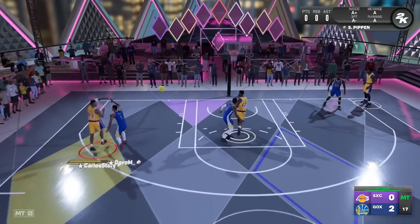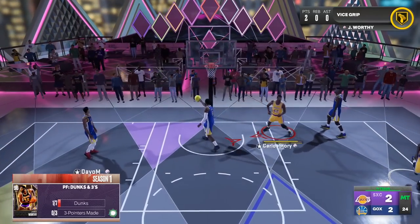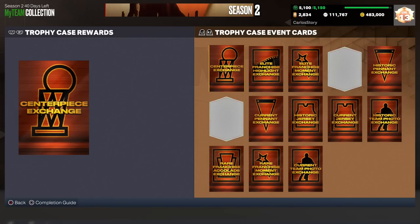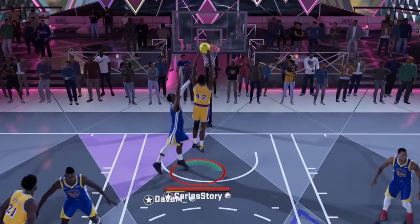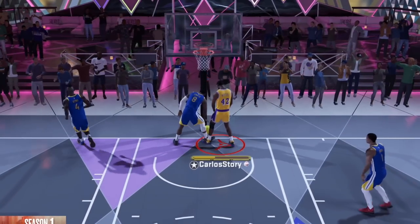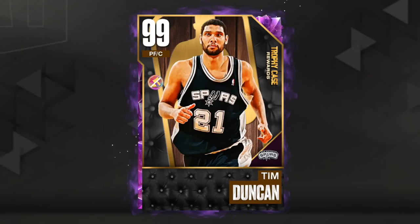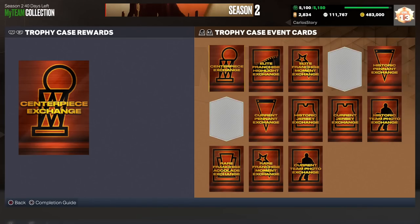Welcome back guys. The 2K community just found the fastest and easiest centerpiece you can get right now in the new game mode that 2K added this year in MyTeam 2K23. They also include most of the trophy case exchange cards you need if you're going after the first free dark matter, the free galaxy opals, and the pink diamond reward cards in the trophy case.